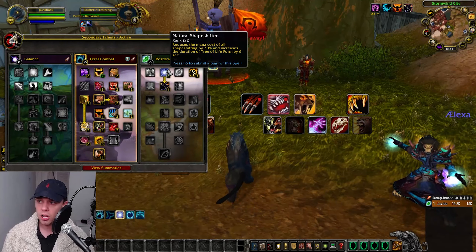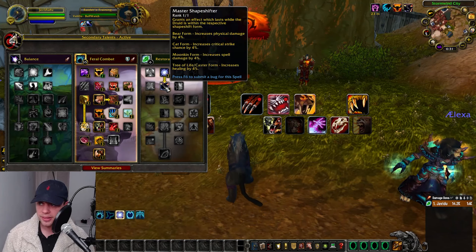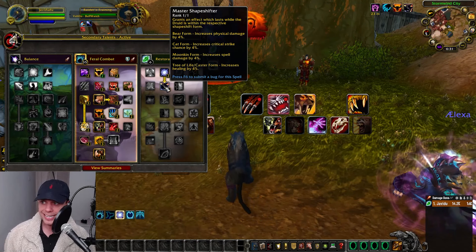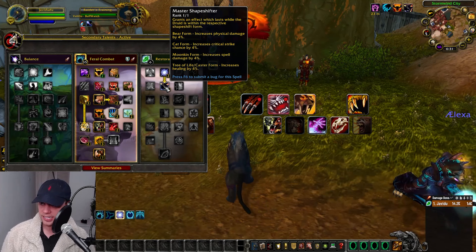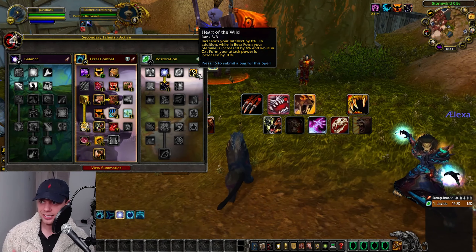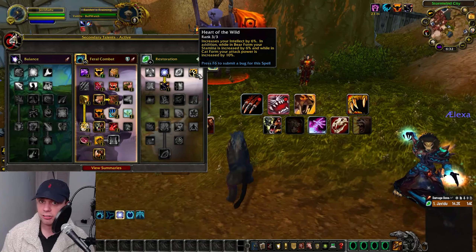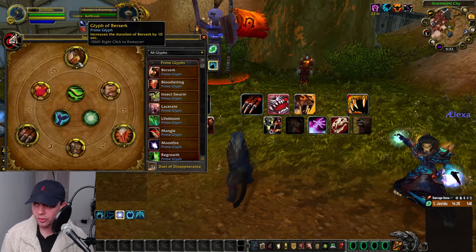The last few points go into Natural Shapeshifter, reducing the mana cost of all shapeshifting, and Master Shapeshifter, which in Cat form increases your crit by 4%. Heart of the Wild increases your attack power in Cat form by 10%.